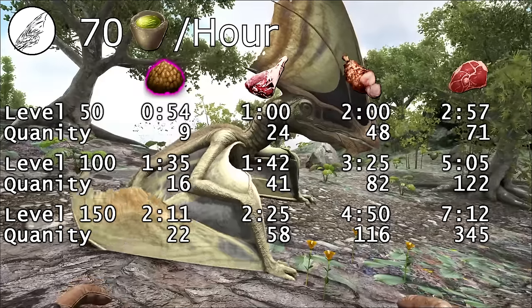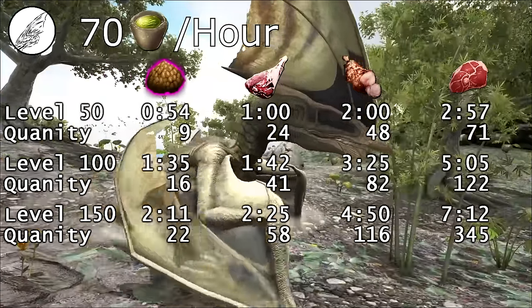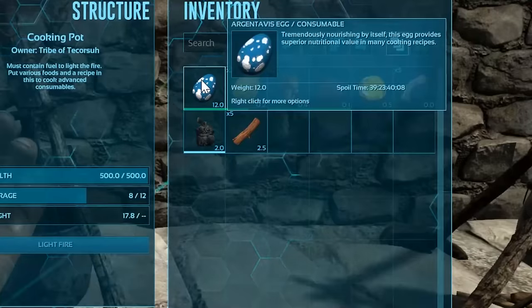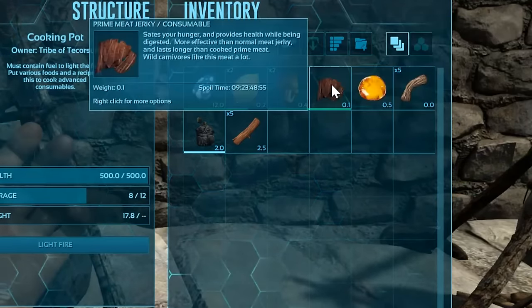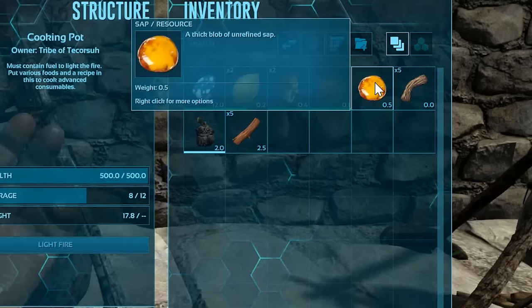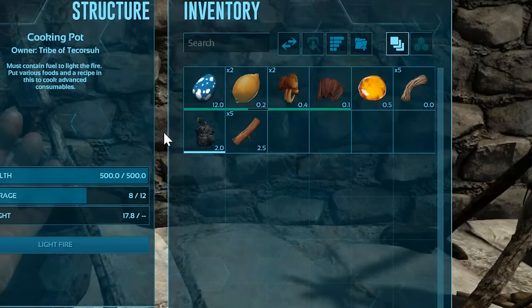You'll also want a more abundant food source for the Tapejara to consume when it wakes up. The recipe for superior kibble is: 1 large egg, 2 citronal, 2 rare mushrooms, 1 prime meat jerky, 1 sap, 5 fiber, and 1 water.